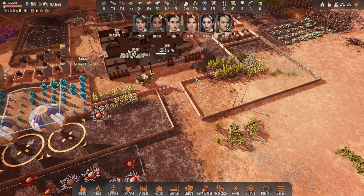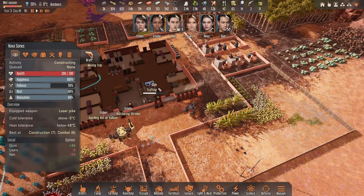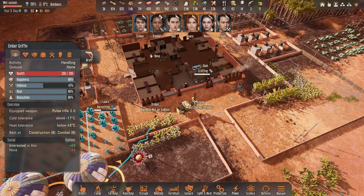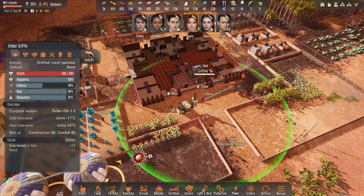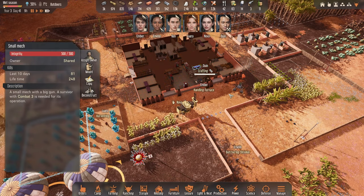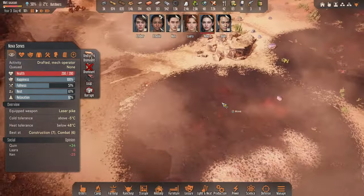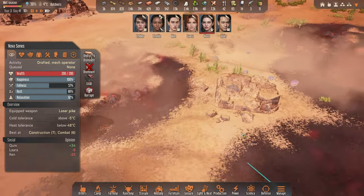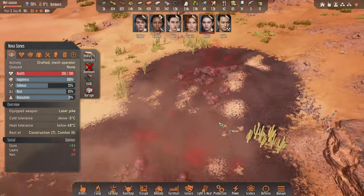First things first, we might need some more carbon nanotubes. Let's have a look — Nova, perhaps you jump in this one. I don't think we need both of you, so let's undraft Ember and only send Nova out. Nova, you are going to go all the way over here. I think over here will be fine, and then we can clean out that nest over there and a second one in here as well.